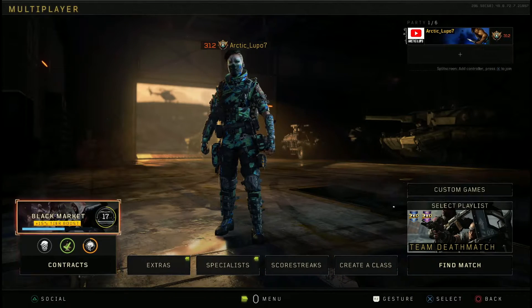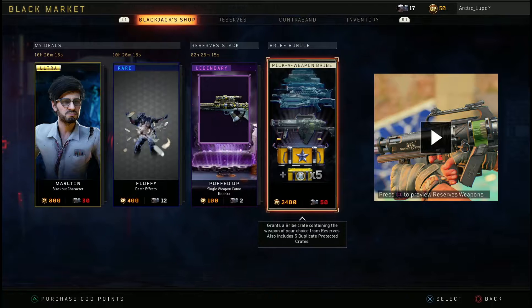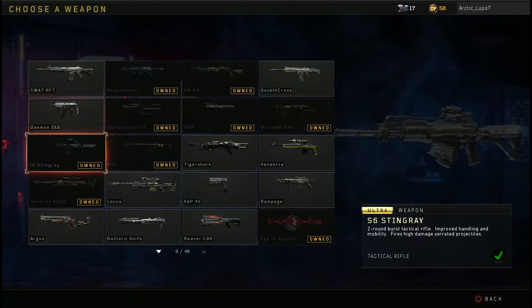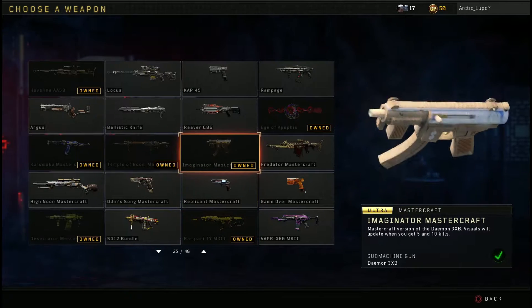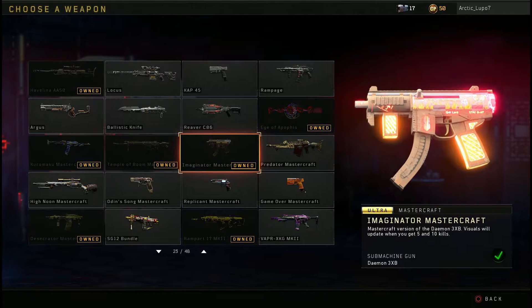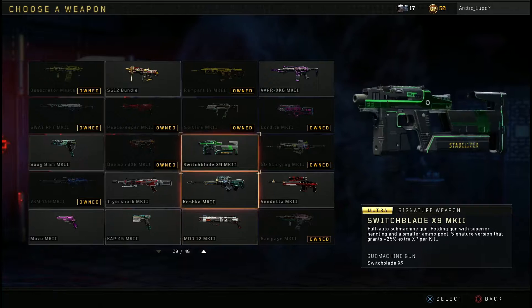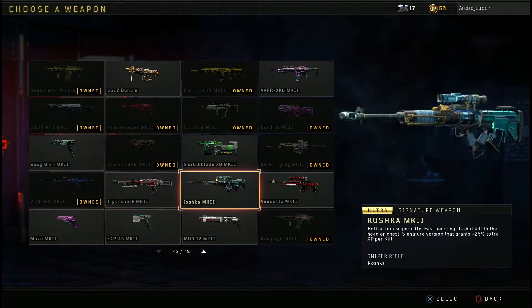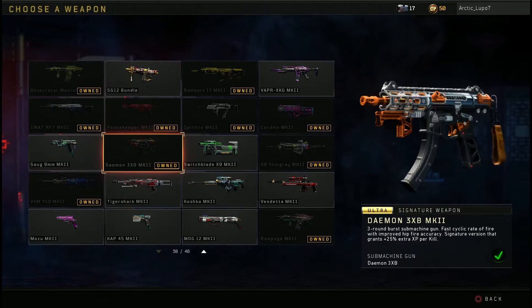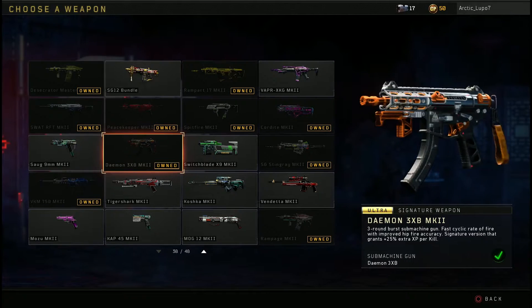So if you want to cop the weapon, go to Pick a Weapon, then go to the Blackjack shop. I don't have the normal Daemon free XP, but I do have the Mastercraft version — the Mastercraft version is pretty cool if you guys want to cop that. It's 50 crates or 2,400 COD Points. I usually just save up my cases because it's so much easier than spending money. This is the Mark II version I was using in the video.